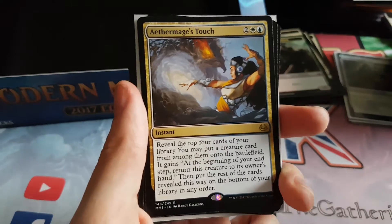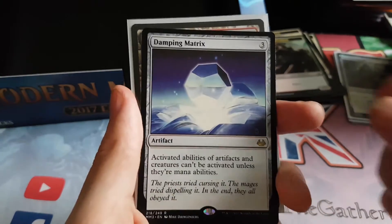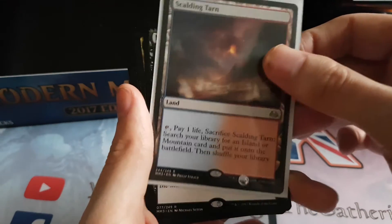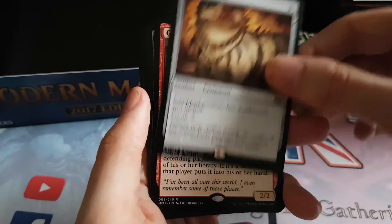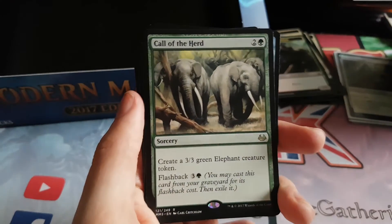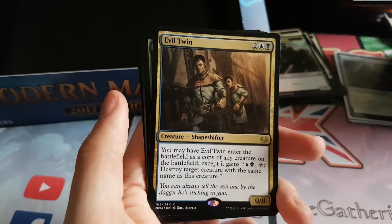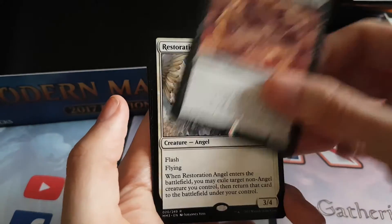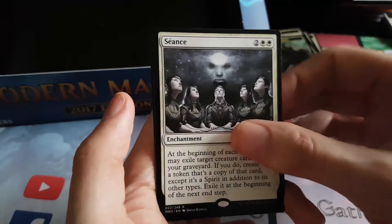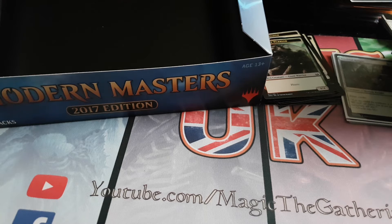We got a Hell Rider, Aether Vial, Tarmogoyf — the only expensive card we got I suppose. Damping Matrix, Scalding Tarn — the only other good rare we got. Mind Shatter. Volcanic Fallout. Basilisk Collar. Goblin Guide — that one's fairly decent. Call of the Herd. Phantasmal Image. Wort the Raid Mother. Mizzium Mortars. Evil Twin. Ulvenwald Tracker. Deadeye Navigator. Extractor Demon. Restoration Angel. Seance. Sever the Bloodline. And Zur the Enchanter. Honestly, if it wasn't for the Tarmogoyf, this box would have been the worst box of Modern Masters you could get.